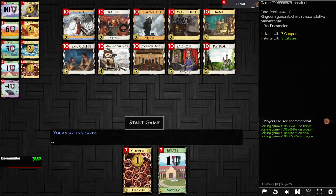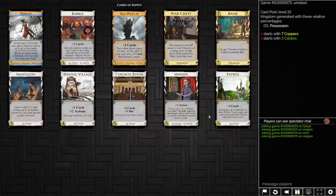Next: Colony and Platinum are in this kingdom as special setup. There is Bank, Mining Village, Rabble, Patrol, Council Room, and technically Sea Witch as draw. There's also a potential Minion deck, but Minion is going to be very bad here because there is no trashing at all. There are Smugglers and War Chest as gainers. War Chest feels good enough. What are you drawing with? Rabble, Patrol, Council Room — they're all honestly decent. And there is Sea Witch. You cannot trash curses, so Sea Witch seems very strong here.